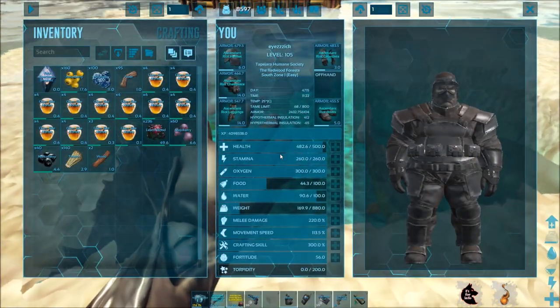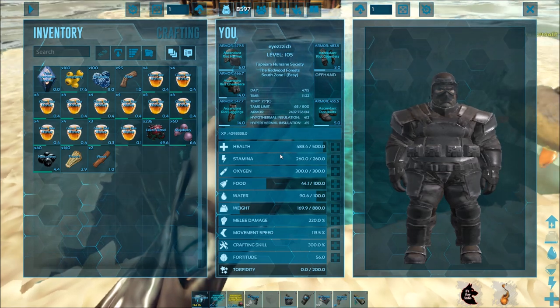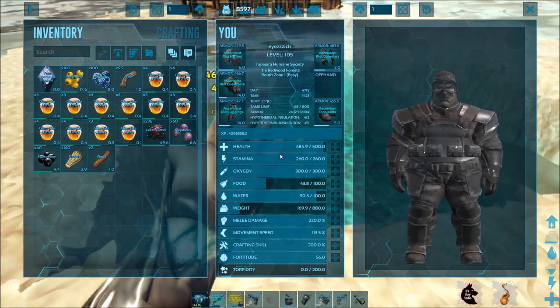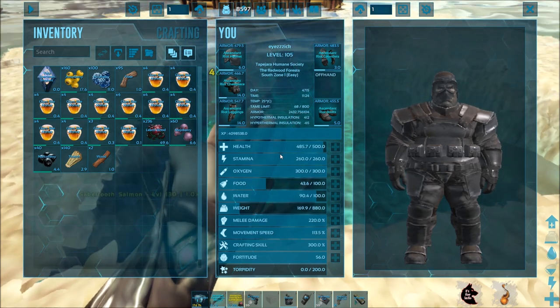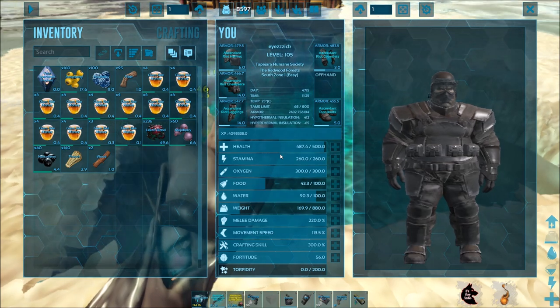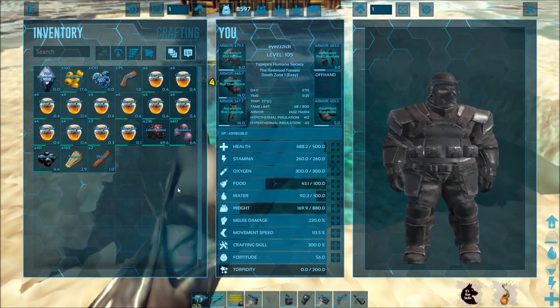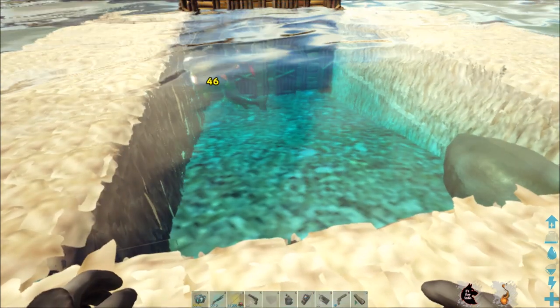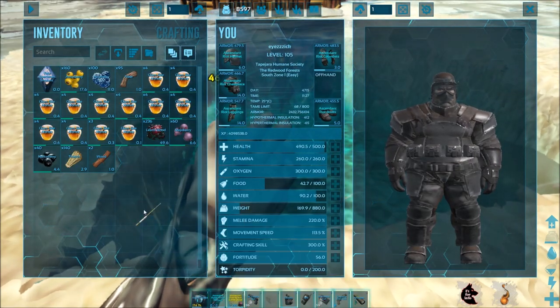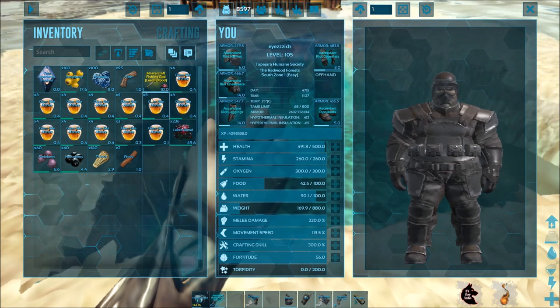There are three different types of bait. There's sap, which can only catch a max size fish of 0.94. There's leech blood, which can catch up to 1.8. And there's giant bee honey, which can catch up to 2.4. Each of these different types of bait will get you a different drop rate, and you can look at all of those on the wiki.